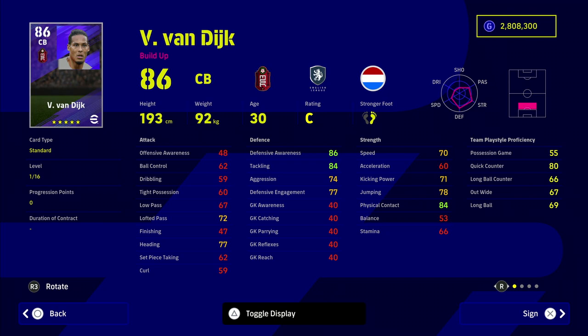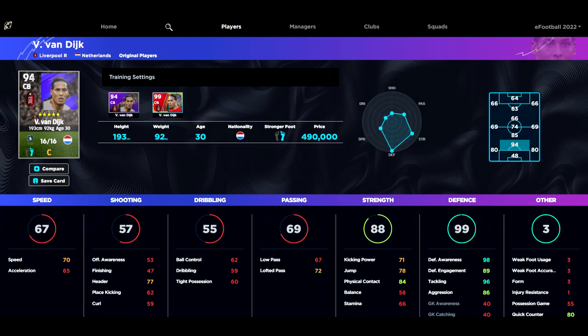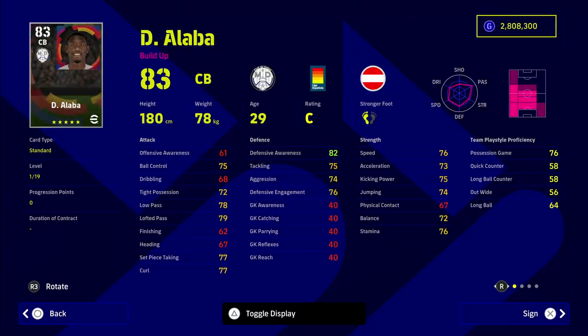Van Dijk is one of the best centre halves in world football. He's got really low acceleration but really high defensive awareness. You can get Van Dijk to 98 defensive awareness and 65 acceleration. Put him in the middle of a back five or a back three with wing backs and he will dominate for you.